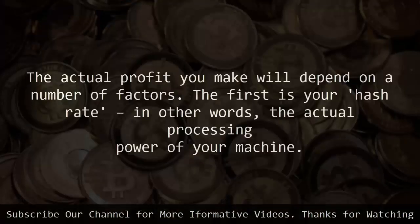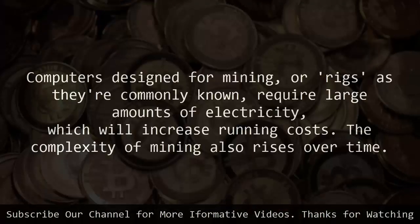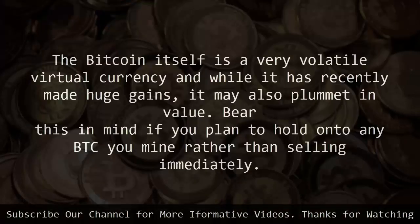The actual profit you make will depend on a number of factors. The first is your hash rate — in other words, the actual processing power of your machine. Computers designed for mining, or rigs as they're commonly known, require large amounts of electricity, which will increase running costs. The complexity of mining also rises over time. Bitcoin itself is a very volatile virtual currency and while it has recently made huge gains, it may also plummet in value.